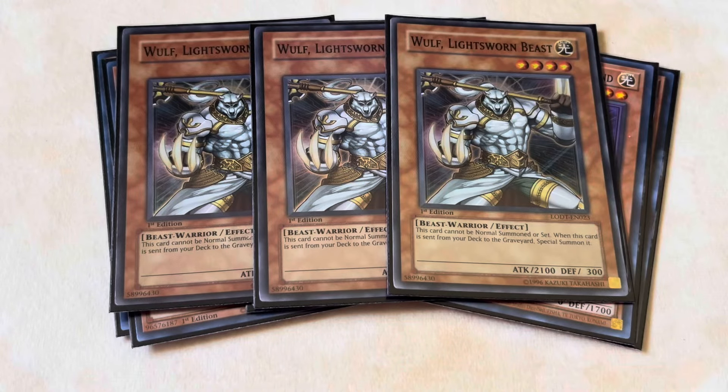We're playing three Wolf Lightsworn Beast. You don't want to draw it ideally unless you have a Weiss, and even then one is ideal. If you're good at the game, you're going to be milling this off Minervas all day. It has a mandatory effect to bring itself back from the graveyard, so be aware it always has to be Chain Link 1 — a lot of people get caught off guard thinking they can rearrange chain links, but since it's mandatory it always has to go first, or as close to first as possible.